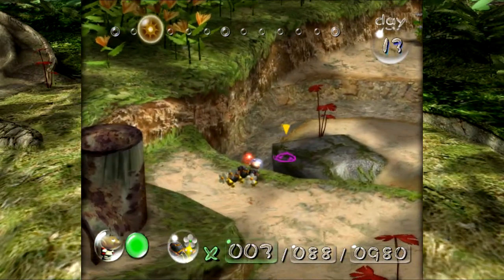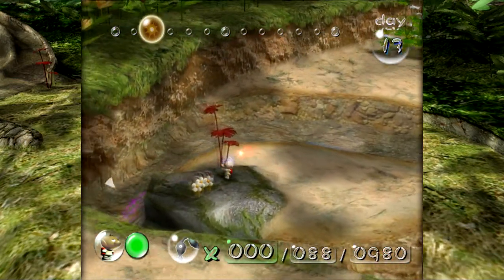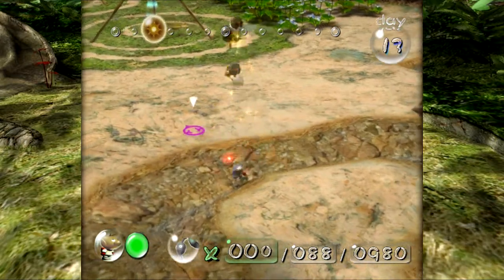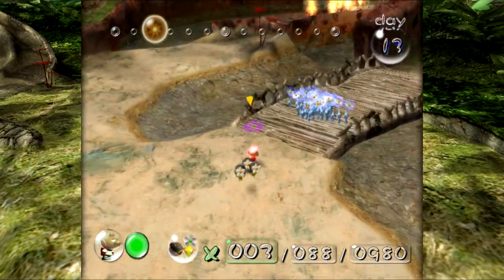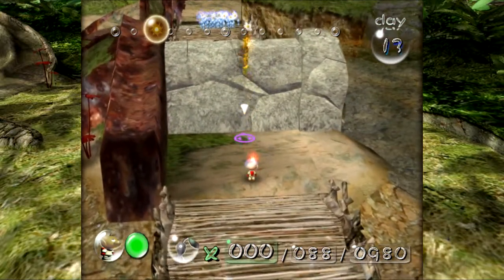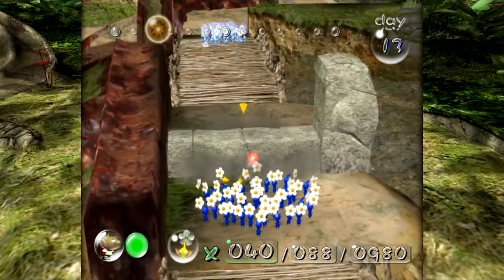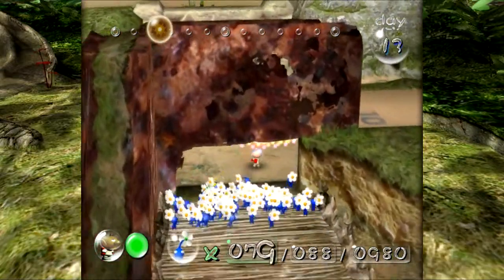One thing this level requires: when you throw the yellow Pikmin with bombs, if you walk into them they will not drop their bombs, but if you whistle for them they will. So you have to be absolutely careful not to do that. There are also only four bombs you can access right off the bat, so you don't want to get ahead of yourself. That handles that wall, and with that we're pretty much at the circular area we saw on the map.